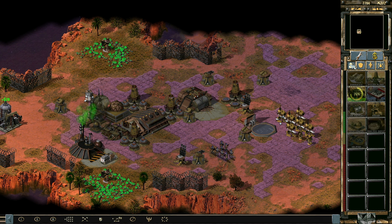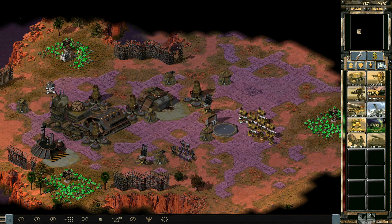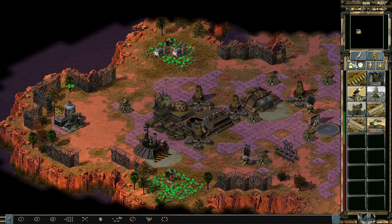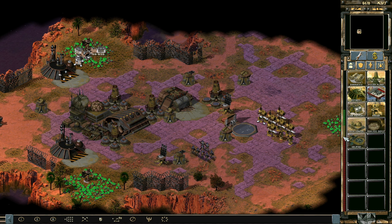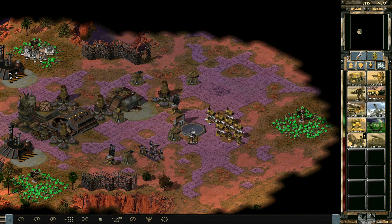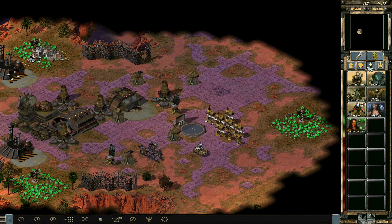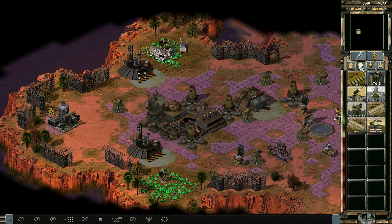Let's power up our power plants — good. I guess we also want the Mammoth tank, because why would we not want that? You hang out here — still no Mammoth tank but maybe a Ghost Stalker and other niceties, and jump jet troopers.